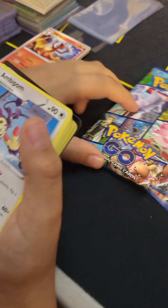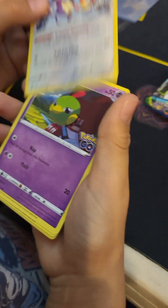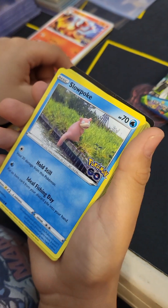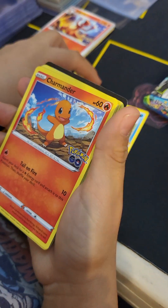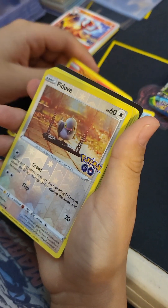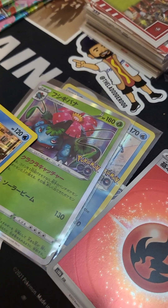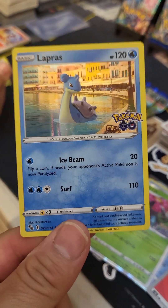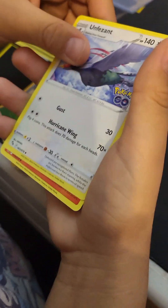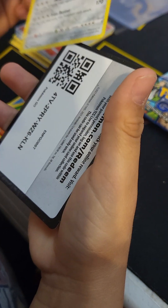Now opening up an English pack. Slowpoke, Onix, Onix, Onix, Charmander - we got a reverse. Lapras, Lapras - oh, holo! Holo! There we go, there's our Lapras holo and Steelix.